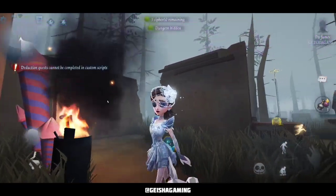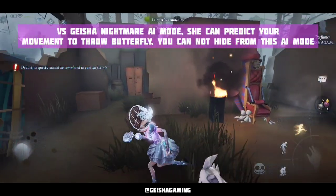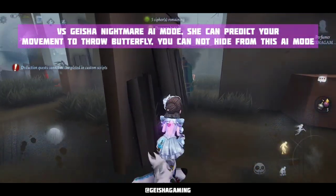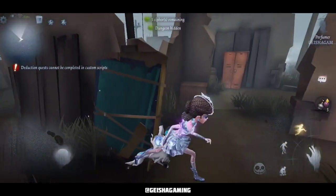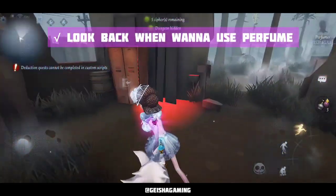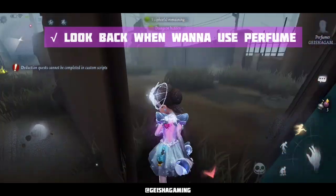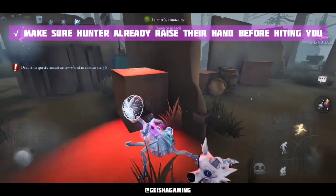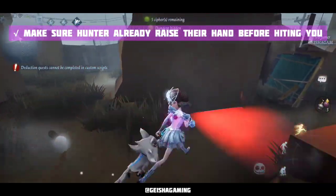The first one is a tutorial. I'm gonna face Geisa Nightmare AI mode, which can predict your movement to throw the butterfly — you cannot hide from this hunter in Nightmare mode. The first tip is to look back when you wanna use the perfume and make sure the hunter has already raised their hand before hitting you.